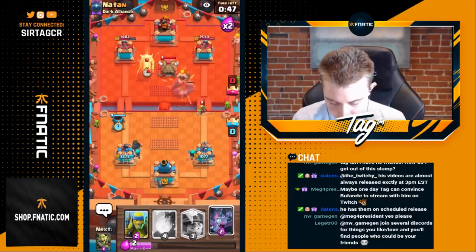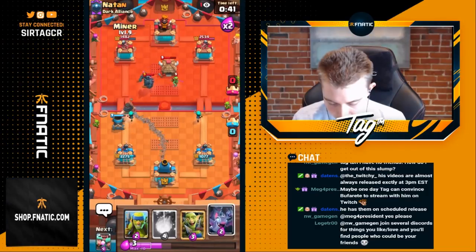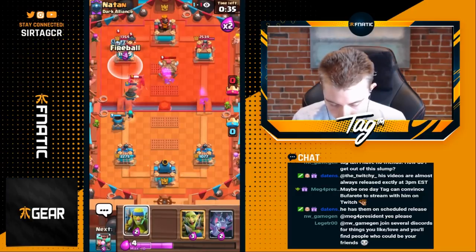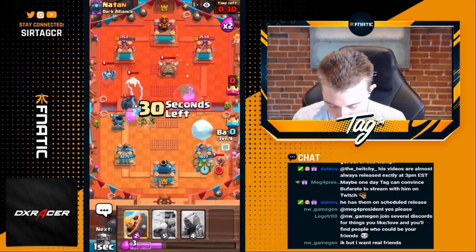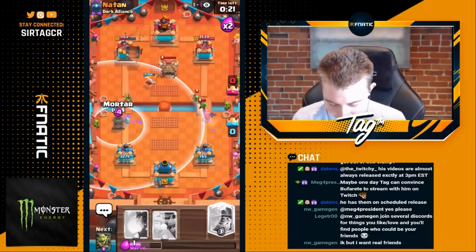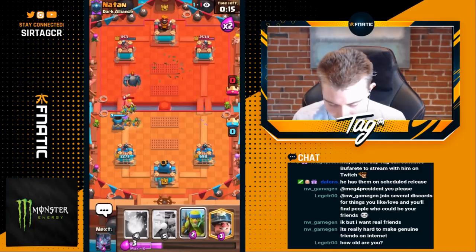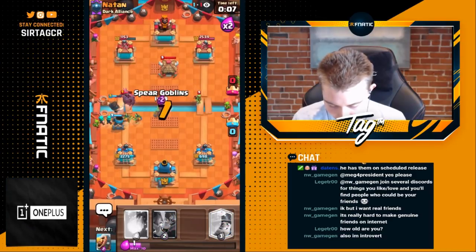We go barb barrel to kill that spear goblin hut and hopefully get more damage on it. Then we go miner because he ended up dropping the pekka — I think the pekka there is a pretty bad misplay, it's too much elixir. Oh, that's going to give me a juicy fireball! We snagged those. We go miner — he's going for goblin gang maybe. We have to go bats to chip away on top of that. I was hoping the mortar would survive for another hit but it didn't work out.